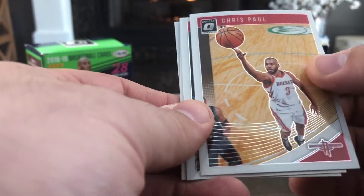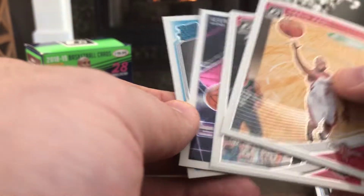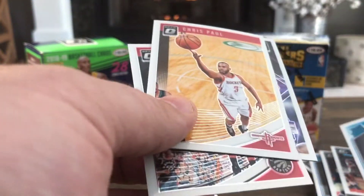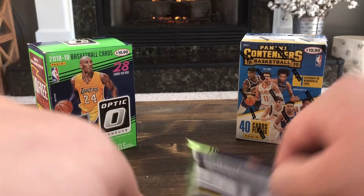Chris Paul, Serge Ibaka, Kevin Johnson insert, and Devante Graham rookie card. All right, last pack — hoping for something cool here.